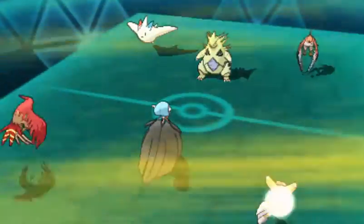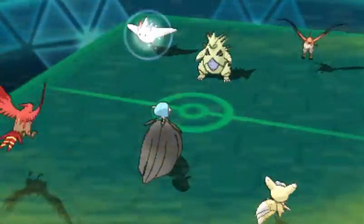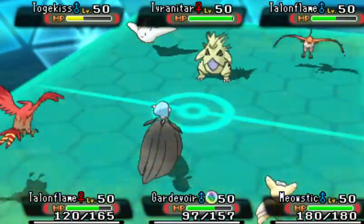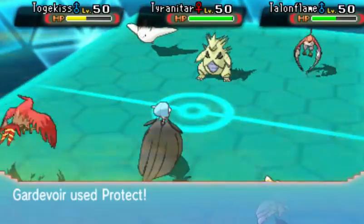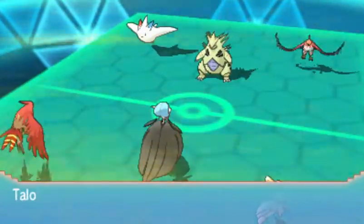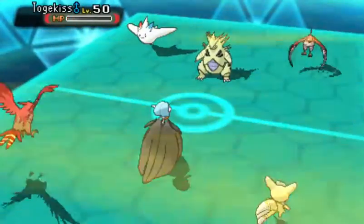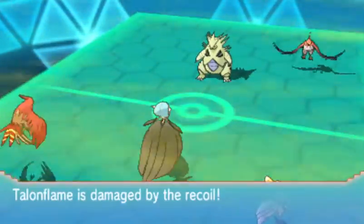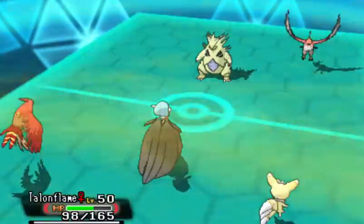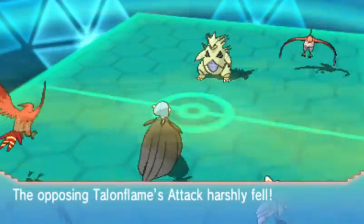Togekiss is finally taking damage, Leftovers recovery. I've got to make a decision — do I stick around with Gardevoir because that Brave Bird is a thing? It might be Max Attack, and I don't want to take too much damage. I go for Protect. This is one of those things where I should have gone for Quick Guard. I get rid of the Togekiss — nice and powerful STAB. I've got to weaken those two guys, T-Flame and T-Tar.